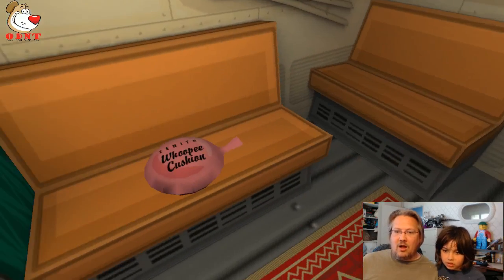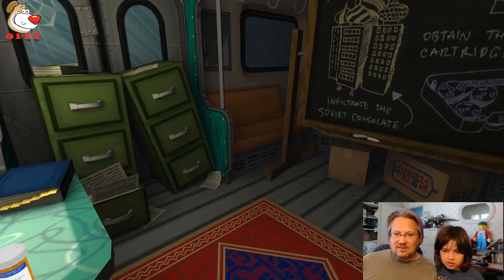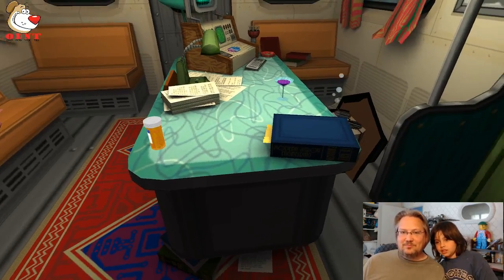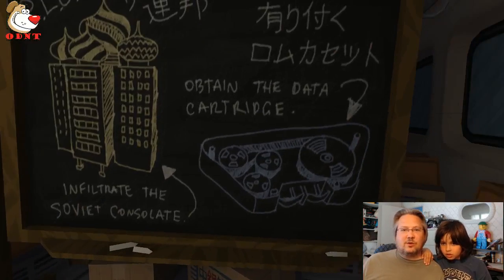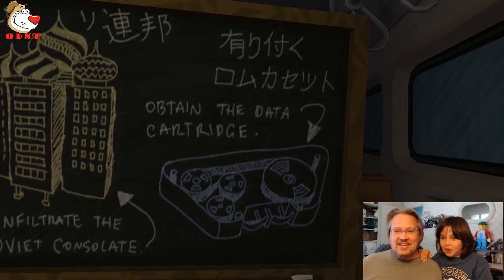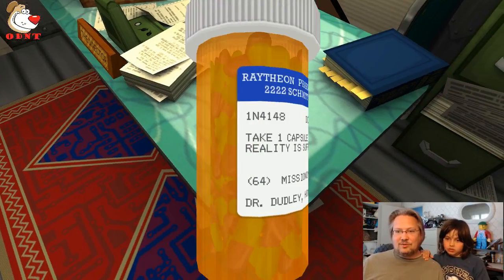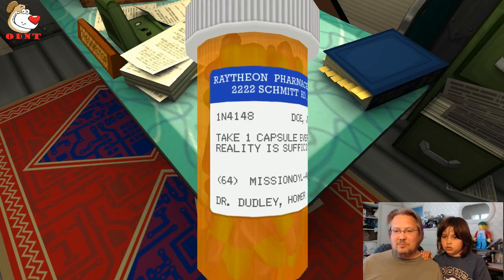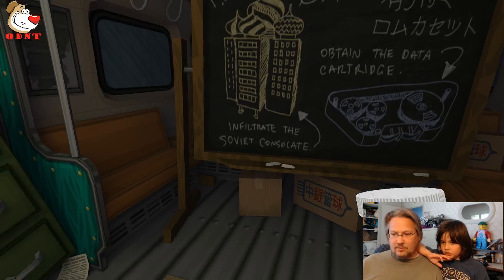Look back at the seat — there's a whoopee cushion on it. He just disappeared behind his desk — he's sleeping under his desk. The wine cellar — he must have drunk too much. We're supposed to infiltrate the Soviet consulate. The pill bottle says 'Take one capsule every mission or until reality is sufficiently augmented.' This is missional amphibomine dextrose. I clicked the button with it in my hand — starting mission in three, two, one!